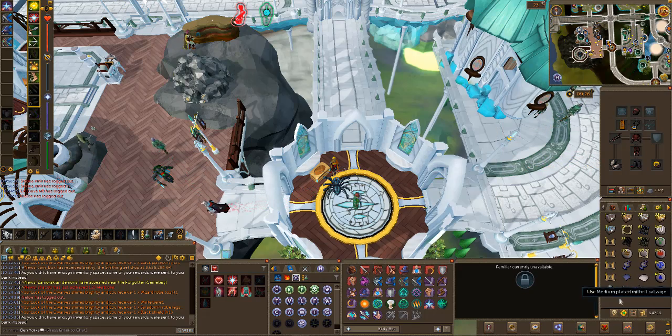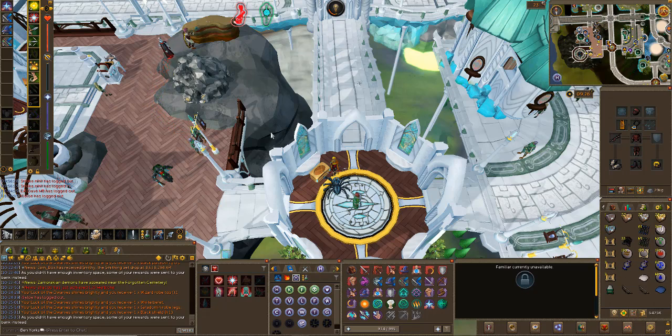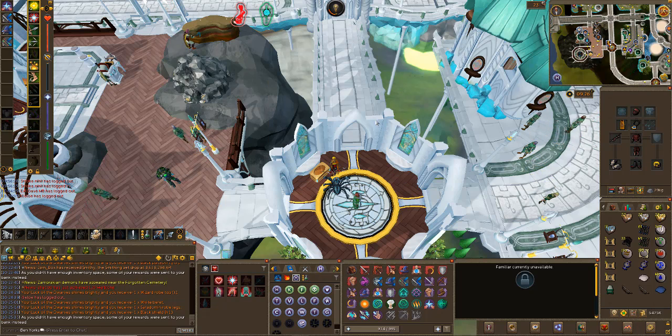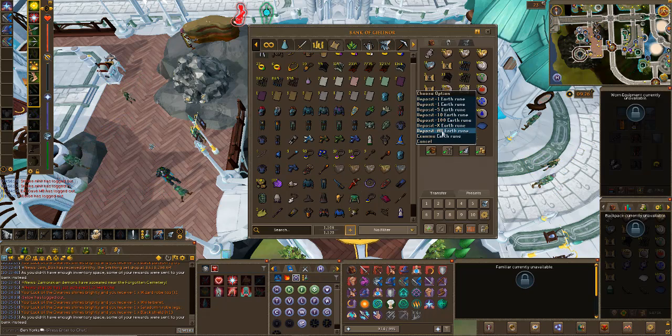One more casket to go. Drop that, disassemble that. Re-roll and we get 22k. That was not so bad for the easies actually - we got a lot more Fortunate Components than I expected.